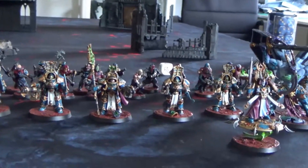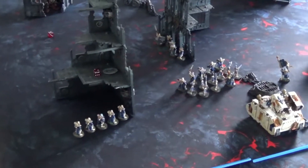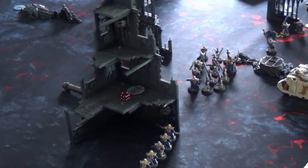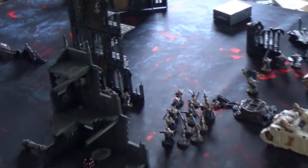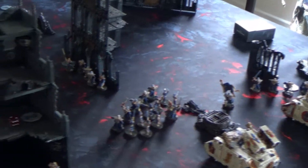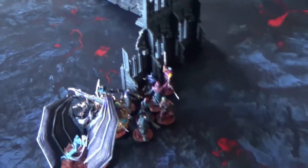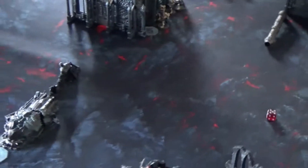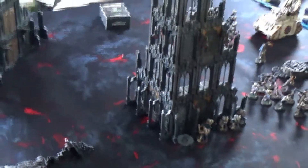We are ready to start deployment. We have done the deployment with the vanguard move, and we are playing Lockdown. We have numbered the objectives. In Lockdown, objective 2 will disappear at the beginning of the second turn, objective 3 at the beginning of the third turn, and the only 2 objectives remaining at the end will be objectives 1 and 6. I deployed my 2 Exorcists at the back and advanced the Dominions with the vanguard move to take the middle objective, aiming to hold at least 3 objectives in turn 1. The Thousand Sons have 10 cultists holding one objective, and the Daemon Prince, sorcerer, and another 10 cultists holding another. The Thousand Sons unit and terminators are on deep strike, coming in from turn 2.